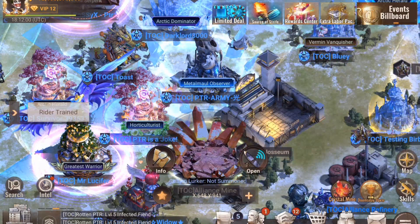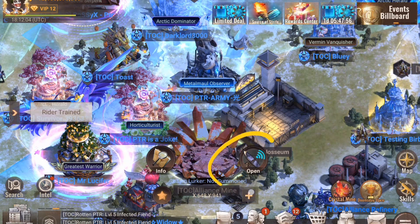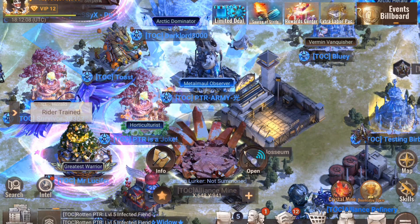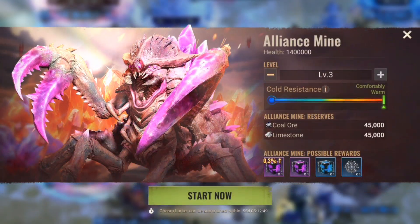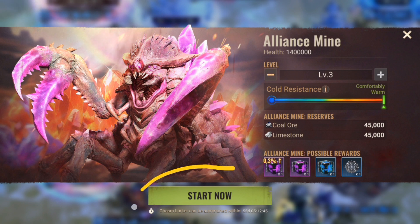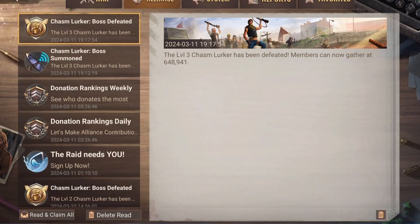Now I'll show you how to open the Alliance Mine. As you can see, it's not that difficult. When your rally has defeated the infected, you will receive the following system mail.